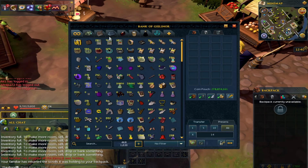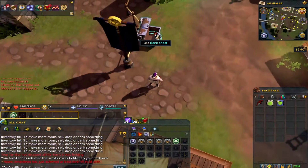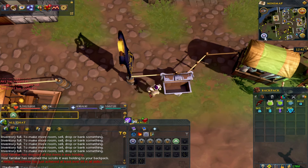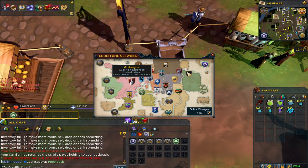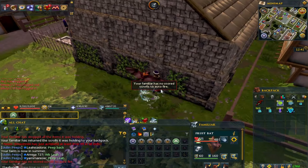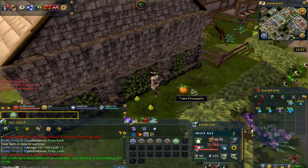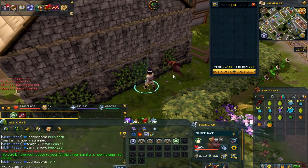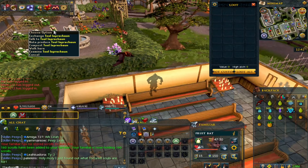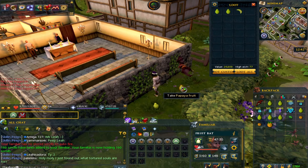The next method brings a bit of GP to a skill which kind of needs it - we're going to go woodcut some ivy and take a little fruit bat with us to see if this actually stops us doing woodcutting. I've also been told you can do this method while doing a ritual. Same again, we summon our fruit bat, put our scrolls in, the save rate is the same as before, and as you can see we are using the summoning scrolls while still woodcutting. The only problem is we're going to have to note the papayas - unless we can find a spot near a tool leprechaun or a bank. Actually, there is a leprechaun there.